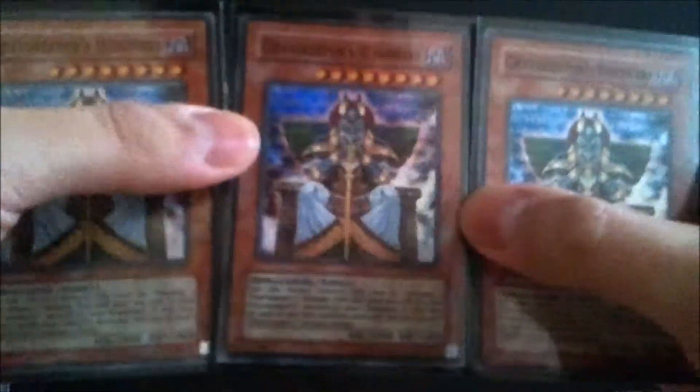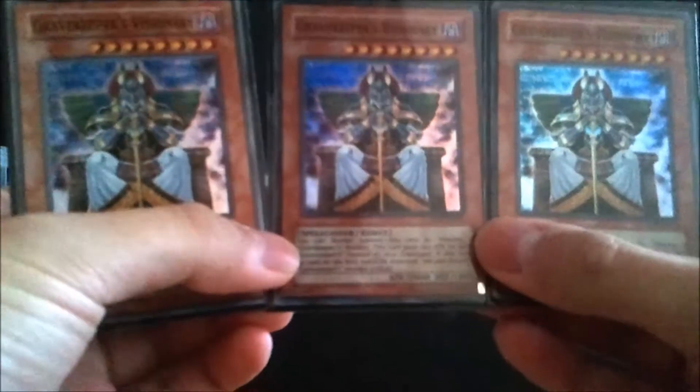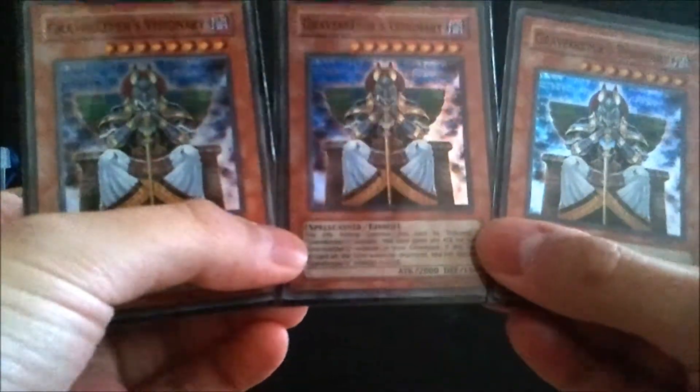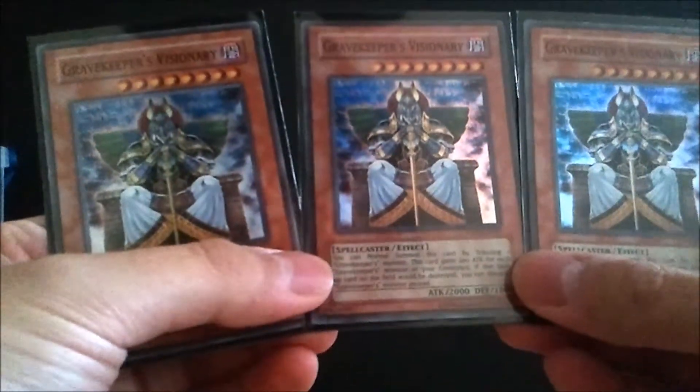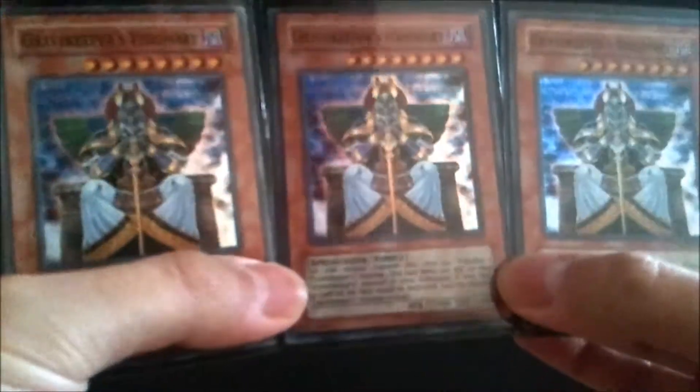Now for the side deck. I run three Gravekeeper's Visionaries — great for fighting against decks with too much destruction. You can discard a Gravekeeper monster and he regenerates, gaining 200 attack for each Gravekeeper in the graveyard. The Absolute Power Force Super Rare foil versions run about $3.50; his other versions are paper at about 50 cents, reprinted in Legendary Collection: Yugi's World and also in the Marik starter deck.